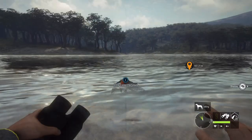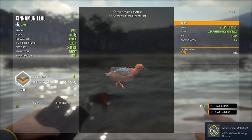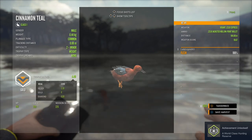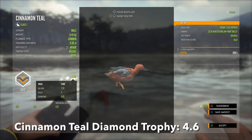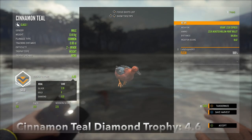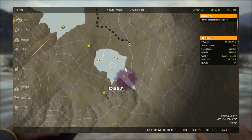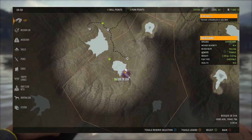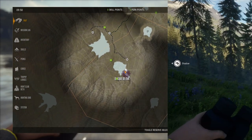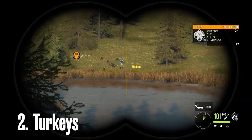There we go, got him! Your duck will immediately start floating to you, so don't go anywhere once you've shot it — it'll float to exactly where you shot it from. That guy is a gold 4.4, and 4.6 for Cinnamon Teal is your trophy for diamond. Basically every piece of water in Parque Fernando will have ducks swimming most of the time.